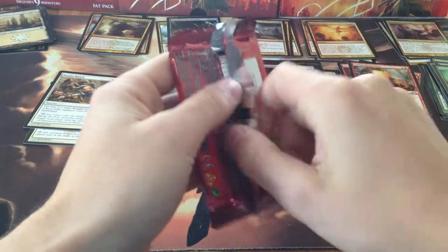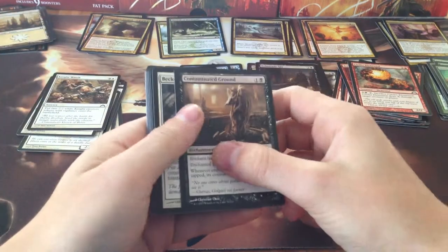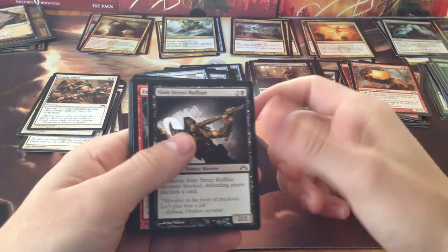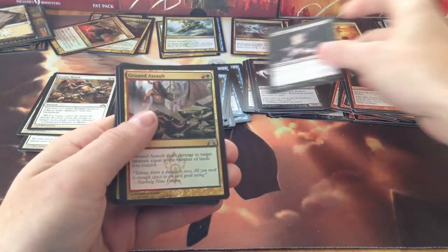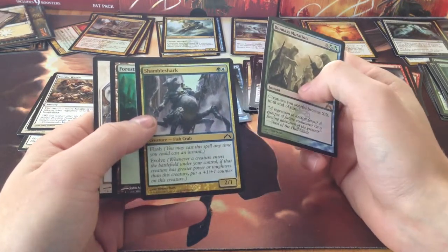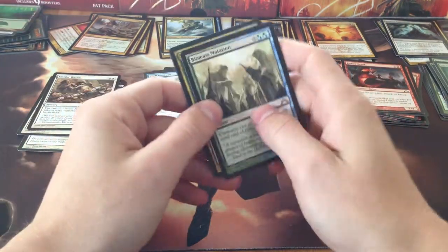Pack seven — a little more. We have Nightwatch again, Contaminated Ground, Beckon Apparition, Drakewing Krasis, Dimir Guildgate, Naturalize, Spell Rupture, Slate Street Ruffian, Ember Beast, Scarg Guildmage, Dying Wish — I like that — Ground Assault, and Biomass Mutation. Cool. And a foil Shambleshark! That crazy Flash Fishcrab with Evolve — 2/1 for 2. Actually that's really good for a common. I like it a lot.